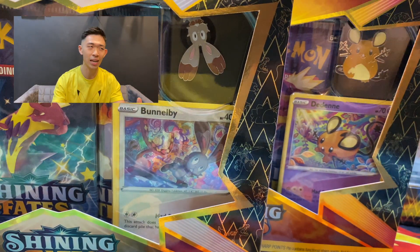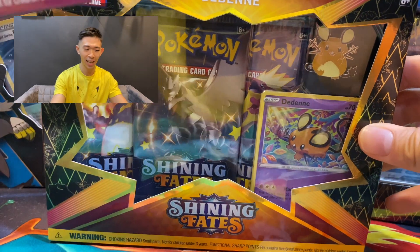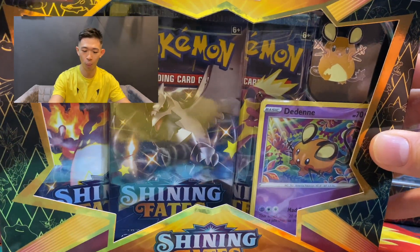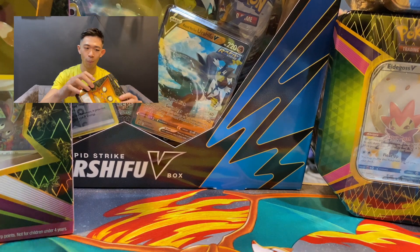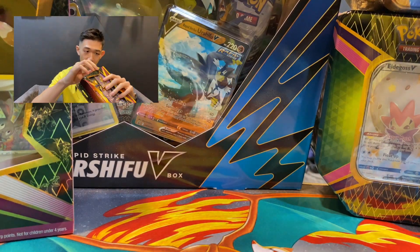Without wasting anyone's time, let's just look quickly at these because I really want to pull a shiny Pokemon, which I don't have. Let's open the DNA one because just now someone actually chose it to open first. So let's open this — the DNA Mad Party Pin Collection box.